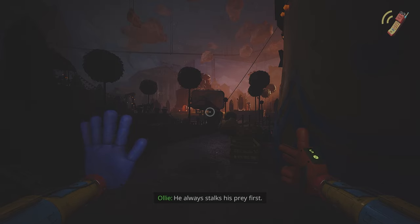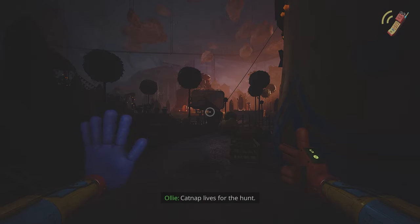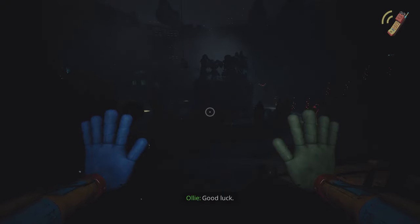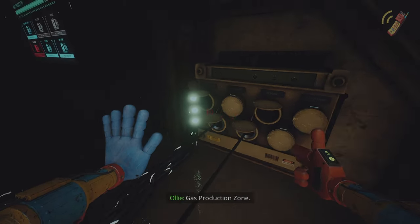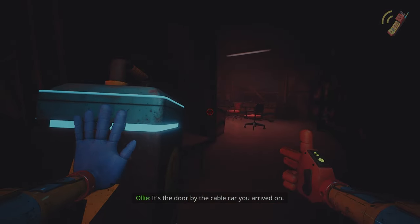He always stalks his prey first. He'll take away anything you have to defend yourself. And when you're at your most vulnerable, he'll kill you. Catnap lives for the hunt. Good luck. Grab the cord from the counselor's office and plug it in underneath the statue. We need to reach 100%. That should be enough power — now take that huge battery to the gas production zone so we can get out of here. It's the door by the cable car you arrived on. Good luck.